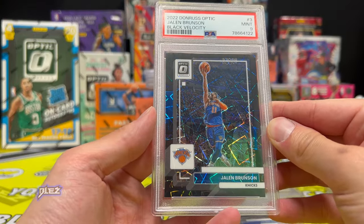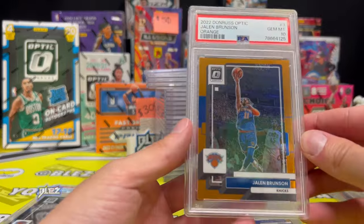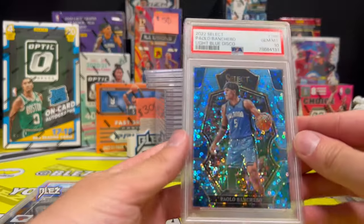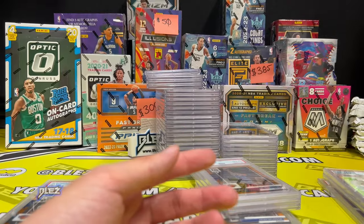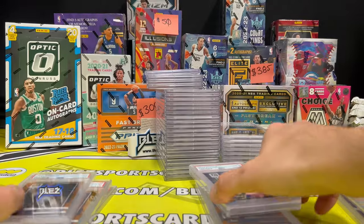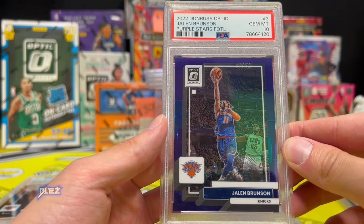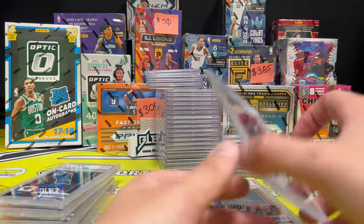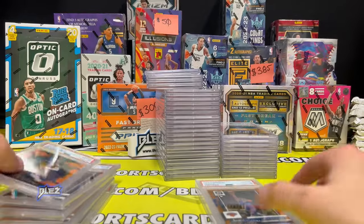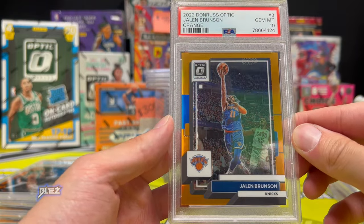Got a nine on the Brunson black velocity. Team match orange got a 10. I buy all the Optic color — Paulo light blue got a 10. Another orange got a 10. Purple stars — I bought this off someone that hit it, maybe I bought it on eBay — got a 10. Orange pulsar got a 10. Another orange got a 10.